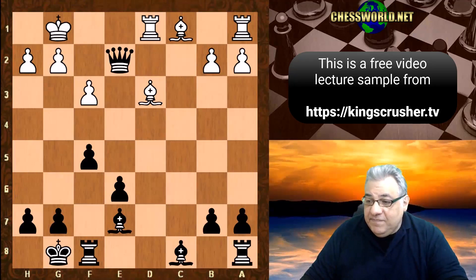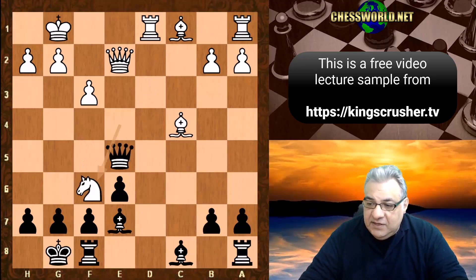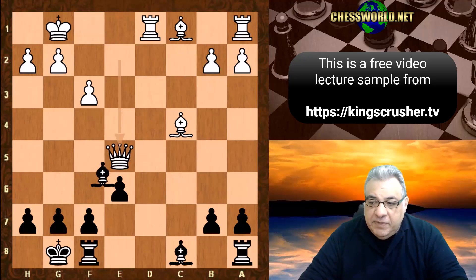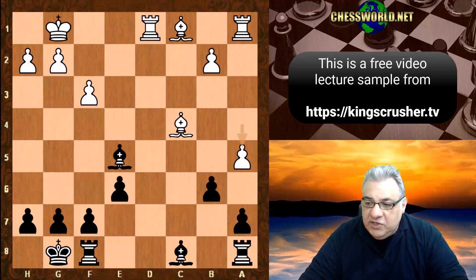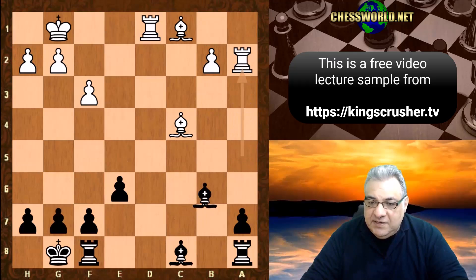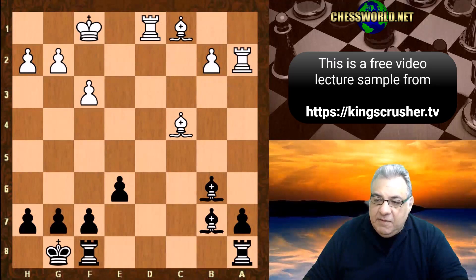In the game white played Knight takes f6 check, transitioning into an endgame. We have Queen takes e5, Bishop takes e5, a4, b6, a5 — white at least trying to weaken Black's pawns a bit — Bishop b7. A slightly more accurate try might be b takes with the idea of Bishop c7, Bishop b6 check, which looks quite nice for Black. Bishop b7 was played, a takes, a takes, a pair of rooks come off, b3.